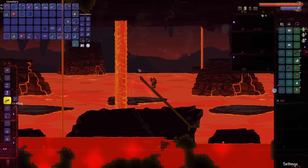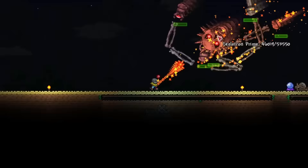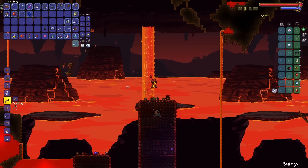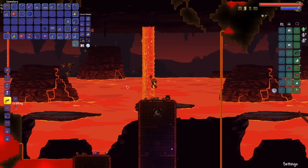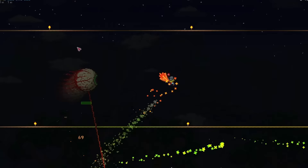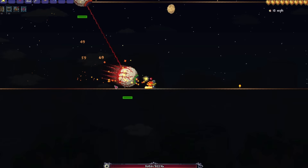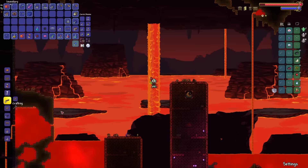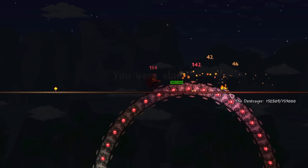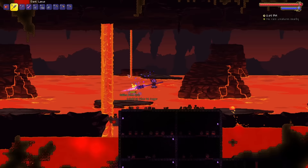In theory, the Sun Fury would make an excellent option for all three mechanical bosses — in practice, this is only somewhat true. Against Skeletron Prime it should be incredible, as he generally stays within range and during a spin attack reaches a ridiculous 48 defense, which almost no other pre-hard mode weapon would get through. Against the Twins and the Destroyer though, the Sun Fury will not be nearly as useful — the Twins' weird AI means the only chance to hit them is during a dash, and they don't have that much defense anyway. As for the Destroyer, there's absolutely no chance.